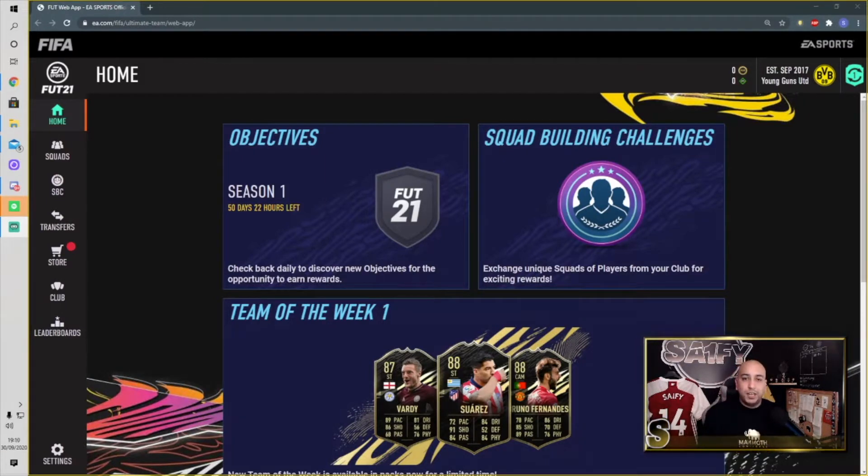I didn't want to do it off stream, I didn't want to do it off a YouTube video - I wanted to do it here with you guys. I've opened the web app and picked a few items. I went with a Piermonte Calcio kit and the Valencia kit, and we picked Aubameyang for our loan player and Trent Alexander-Arnold as our second loan player. Yes, the team name is Young Guns United - it's been like that ever since FIFA 09. It says 2017 because I moved from PS4 to Xbox.